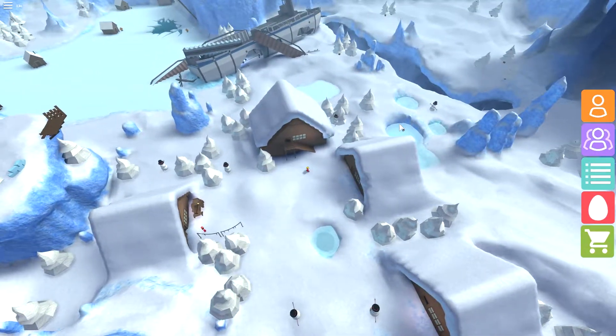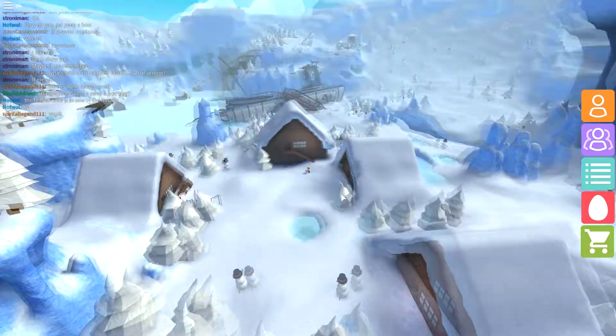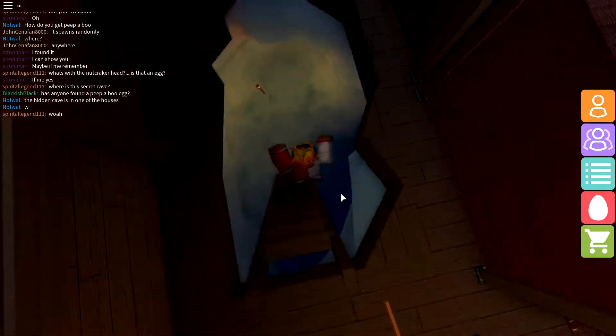Hello fellas, today I'll show you how to get your frostbitten eggs. When you come down from that ship, you go to this house over here near the snowman and the fish and everything, and you go down this cave.